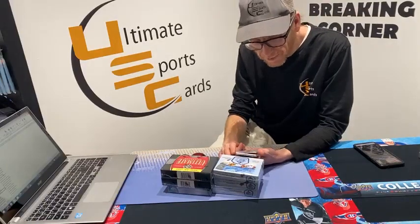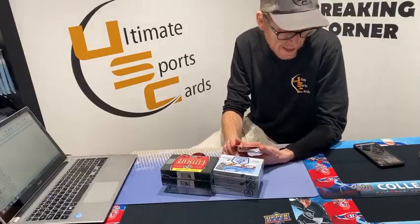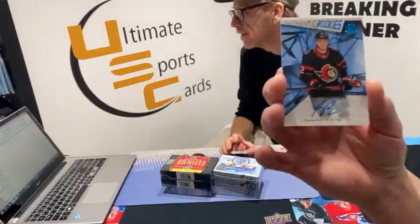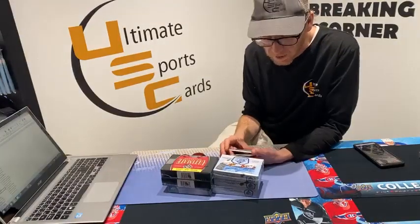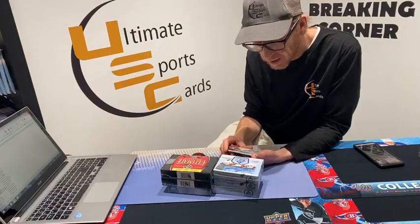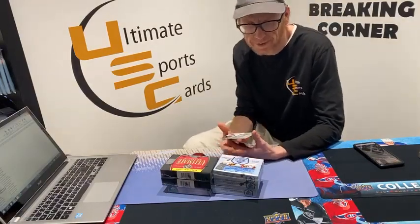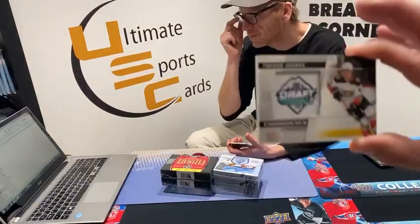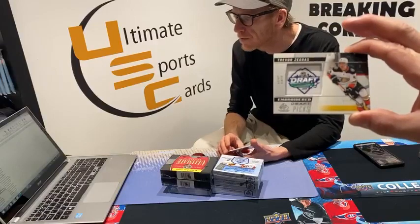Authentic rookie autograph — rookie auto, Shane Bento. That one goes to Mr. Kevin — it's all you, Kevin. We got an embroidered draft pick rookie manufacturer patch and it is the Anaheim Duck Trevor Zegers. That goes to our good buddy Frank — right, the Tank — second in the hockey pool, just one behind the top scorer.